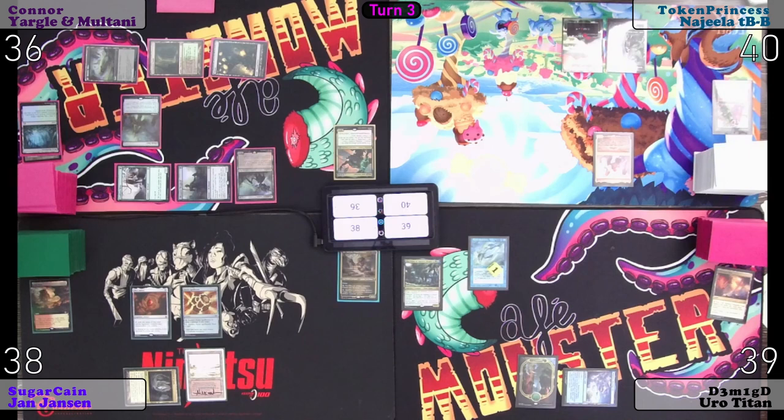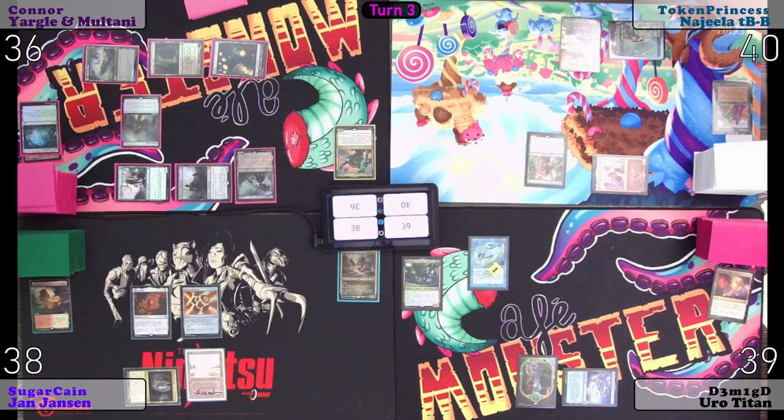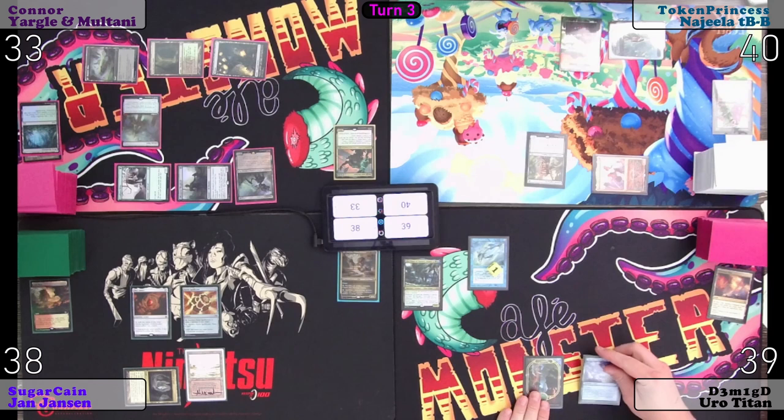Untap, upkeep, draw. Tap Breeding Pool for green — Ignoble Hierarch. I'm going to swing Najeela and her friend at Connor. I kind of need that guy. It's just four. I suppose I'll block the one — I'm going to take three. Pass turn.